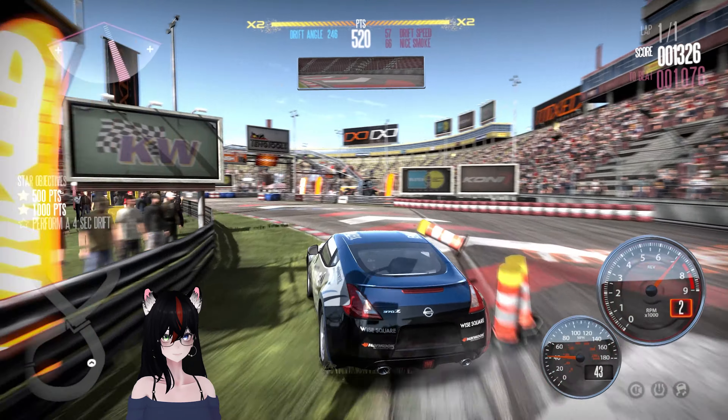Alright, drift time once again. I got to drift some of the corners at Spa. Okay, let's go. We'll be drifting the Nissan Sylvia S15 in today's competition. There is an S15 Spec R. Alright, let's go. I was really worried about this set of events, honestly. I didn't know what to expect.